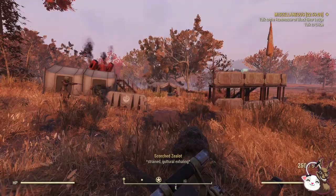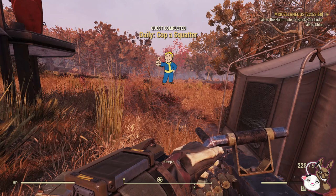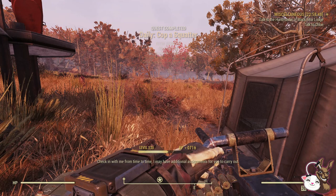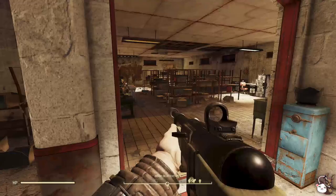Coming in at number 2 is Copper Squatter, given by Chief at Watoga Emergency Services. Once you've spoken to him, he will unlock a random location in the bottom right-hand corner. Once you have completed it, you will get 600 XP as standard, 70 caps, and 8 Legendary Script. You'll also get random ammo, aid items, a plan armour mod, and a chance for a legendary weapon or armor.